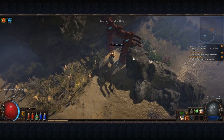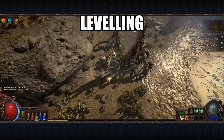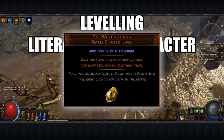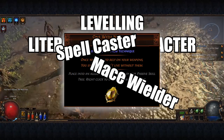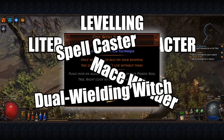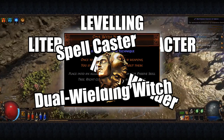Welcome! It's your friendly neighbourhood Badger here, and I'm back with a quick and concise guide to levelling literally any character ever with the new One With Nothing Cluster Jewel. It doesn't matter if you're going to play a Spellcaster, a Mace Wielder or a Dual Wielding Witch — this jewel plus a fairly affordable set of items can carry you through the entire levelling process for under an Exalted Orb cost.